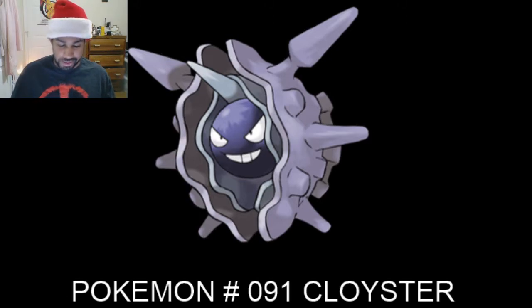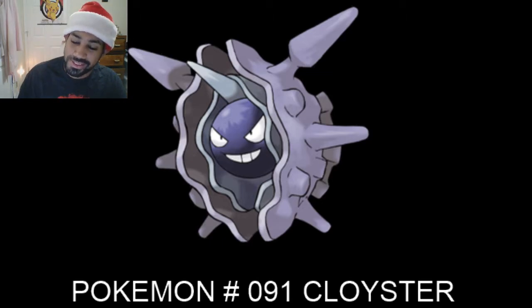Cloyster is a Water/Ice Pokémon, known as the Bivalve Pokémon. It's Generation 1, its egg group is Water 3, its capture rate is 60, its effort value is 2× Defense, and its gender rate is 50% male and 50% female. Its Pokédex entry says: 'When attacked, it launches its horn in quick volleys. Its innards have never been seen.'